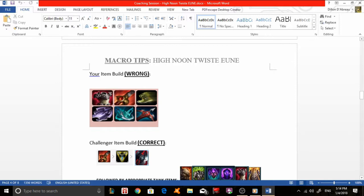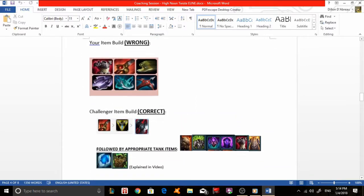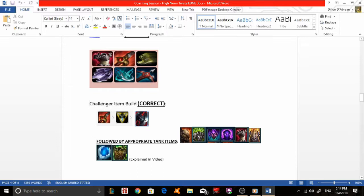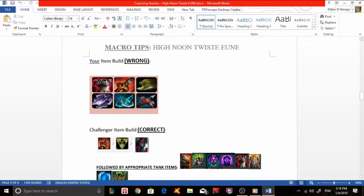Third, I'll talk about your item build. You currently take Warrior Enchantment — which is fine — then Tabis boots, Phantom Dancer, an armor penetration item like Lord Dominic's Regard, and Thornmail. I do not suggest this build. Instead, I recommend taking Warrior Enchantment, then Trinity Force to deal much more damage than Phantom Dancer provides. Xin Zhao doesn't benefit from critical chance like Yasuo or Tryndamere do, as his primary damage comes from his skills rather than auto attacks.